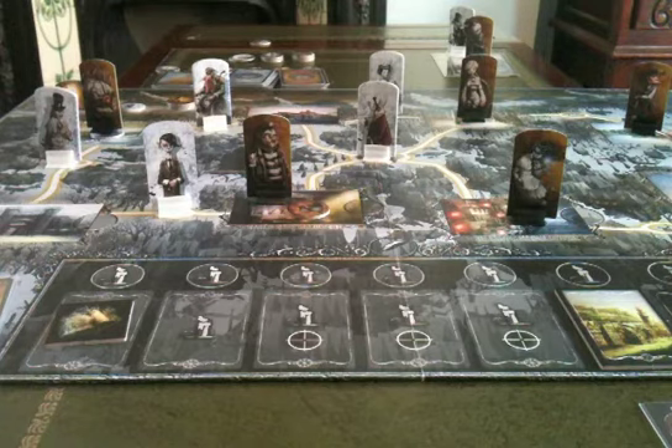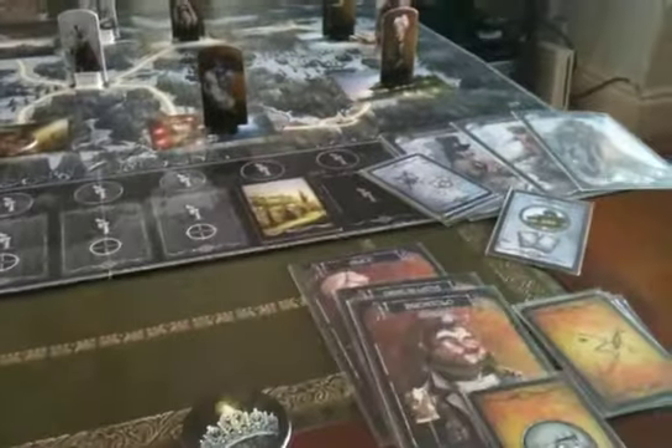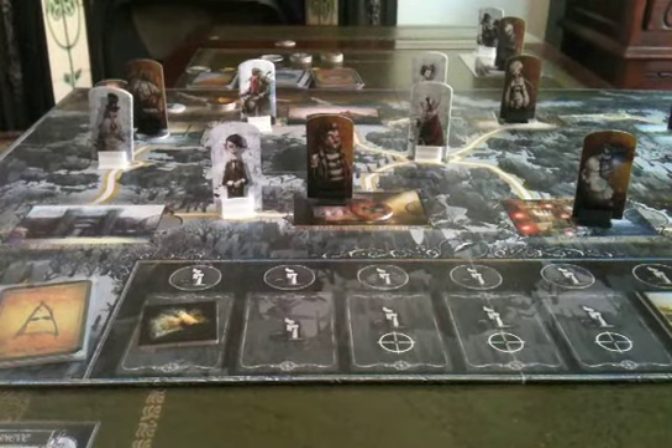We've set up for a four player game. We have three characters here controlled by one player, three controlled by one player here, three here and three here. So that's six characters on each side - six spring characters, six winter characters.